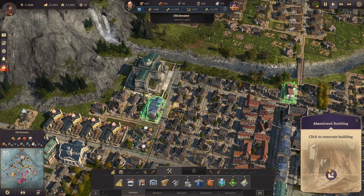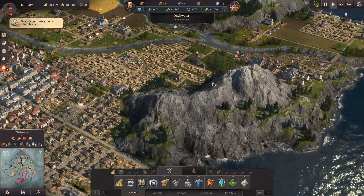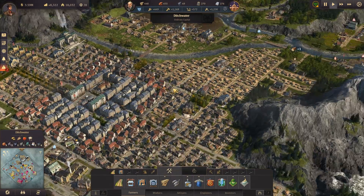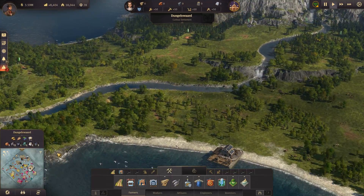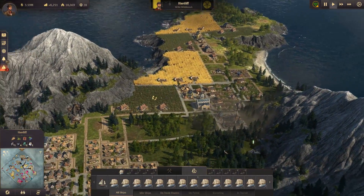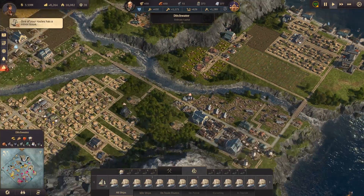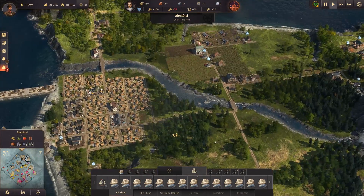Looks like a building actually got destroyed over here — interesting. Also looks like some people are out of fish, probably because it burned down and there's no supply. Let's take a look and make sure everybody's got what they need. They've got pretty much everything except beer. We have a trade route for beer — our hops should be coming from one of these islands.